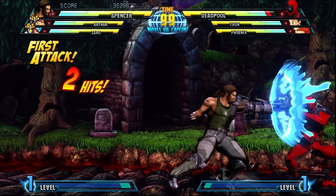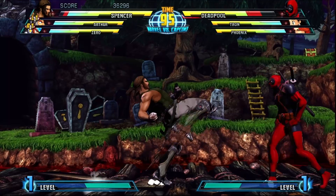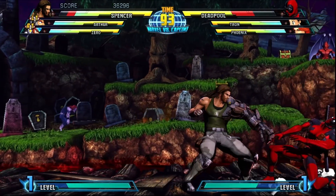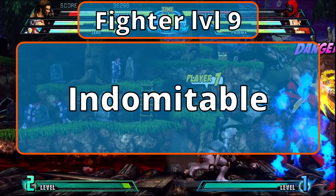You're at Character Level 17 now. Your proficiency bonus is maxed at plus 6. Firebolt now does 3d10 fire damage and Thorn Whip does 4d6 piercing damage. Level 9 Fighters gain Indomitable — you can reroll one failed saving throw, including death saves, once per long rest.